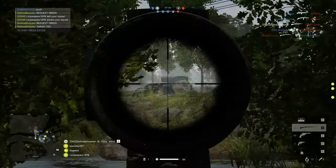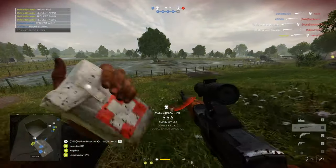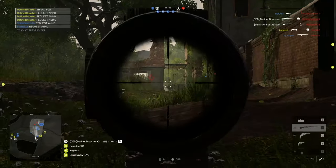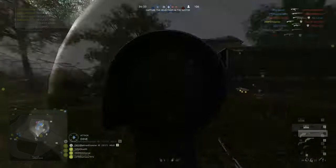I should also add: if you choose to go prone, your vertical recoil is even further decreased over the crouched value by 20%. In other words, you have almost half the amount of recoil when prone than when standing and firing your weapon — and this is across the board, from assault rifles to LMGs, semi-automatics or even bolt actions.